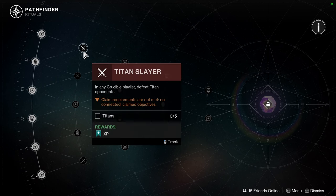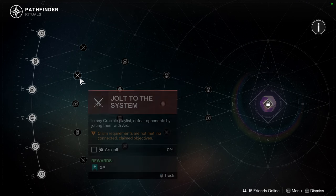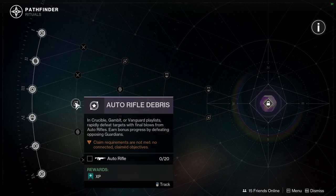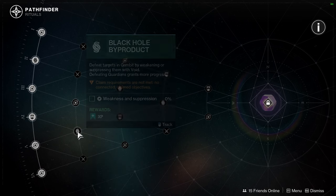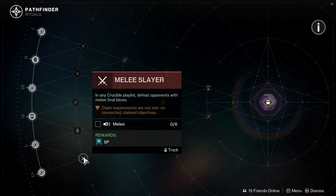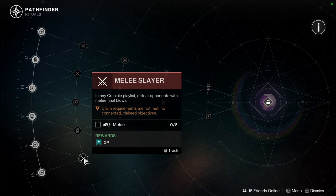Titan Slayer — in any Crucible playlist, defeat Titan opponents. Jolt to the System — Arc Jolt, Auto Rifle kills. This is another Gambit one. Black Hole Byproduct — defeat targets in Gambit by weakening or suppressing them with Void. This is going to be annoying. And then Melee Slayer — six melee kills. This probably won't be bad, especially if supers count.